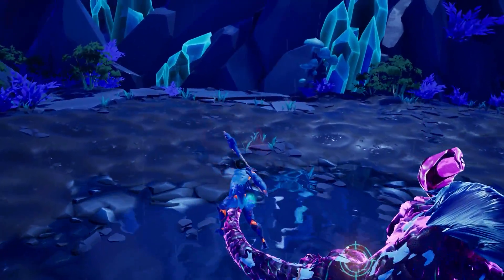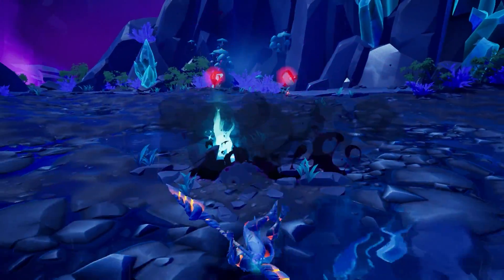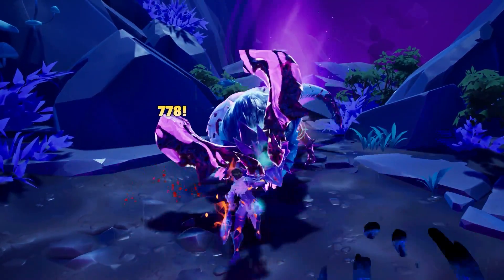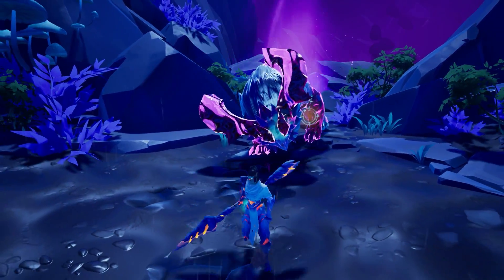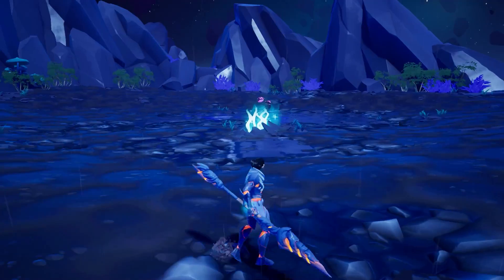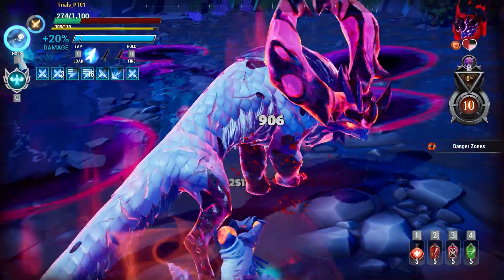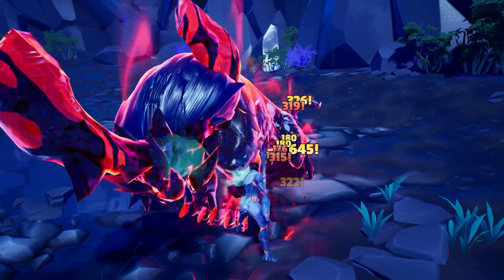To backpedal a bit on the portal mechanic: the first time Koshai goes to the portals it's an interrupt phase. Once that's over and it goes to the portal again, it'll usually go far away and start casting orbs with its tail that split off into more orbs. It's not a very deadly mechanic — if you're at its face you should mostly be fine, though its tail might hit you sometimes. I kind of wish the orbs had more spawning, but they probably avoided that to avoid frying Switch players' handheld devices.